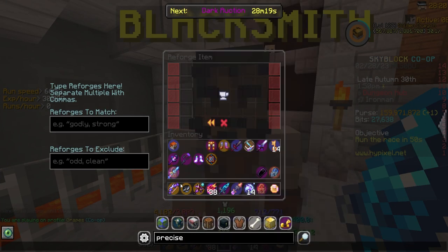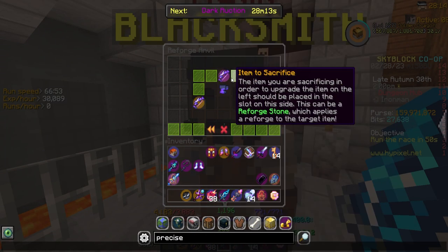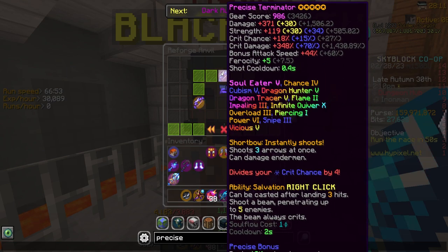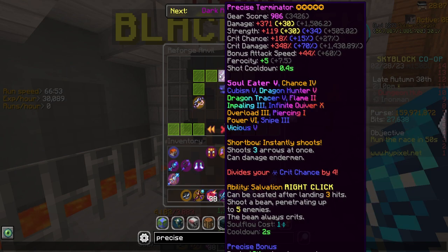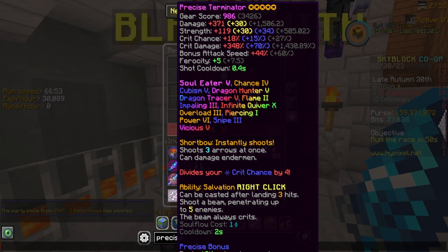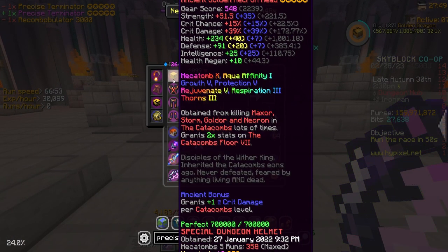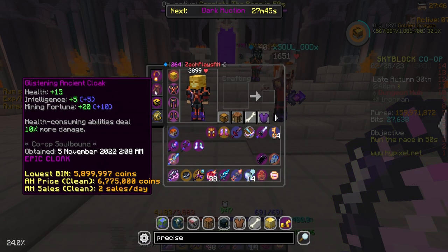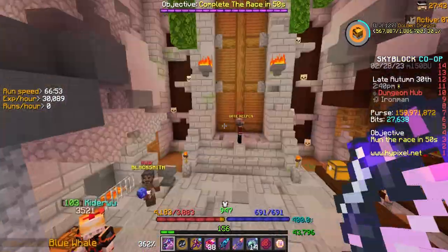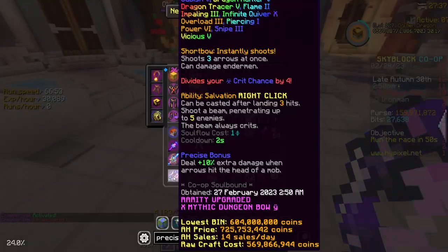We finally have our recon and our Terminator. Let's go to the reforge anvil and apply it — there we go, a mythic Precise Terminator, five-starred with fumings. The only thing really missing is Overload — I only have an Overload 3 book and really want to get it to five, so we'll have to do that soon. But there we go, mythic Terminator. It's going to be so nice for dungeons. I definitely need to sort out my speed and figure out the right equipment setup.